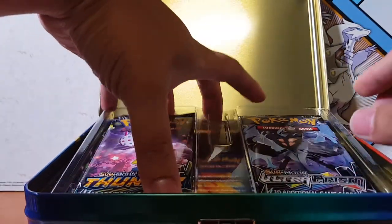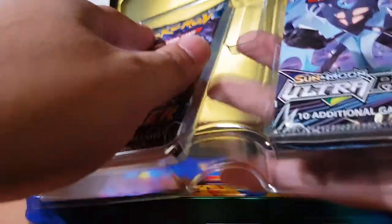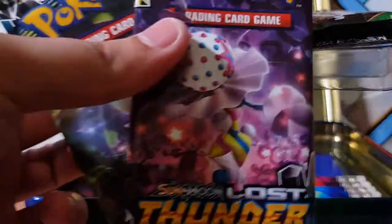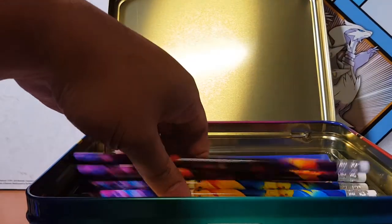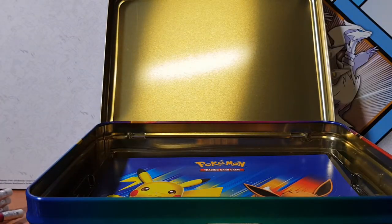So actually, we get an assortment of packs it seems. We've got two Lost Thunders, two Lost Thunders. We've got an Ultra Prism — we know how many I've opened of those — a Sun and Moon, and a Fates Collide. There we go, guys. We've got some cool pencils that I probably will never use. That's cool, I guess.